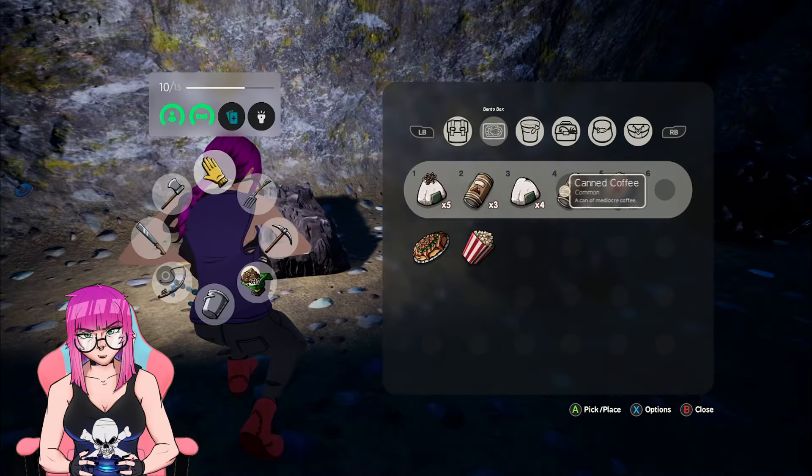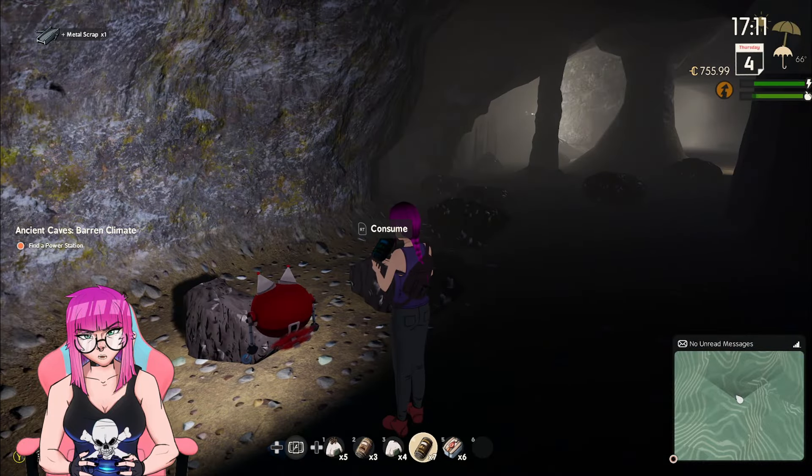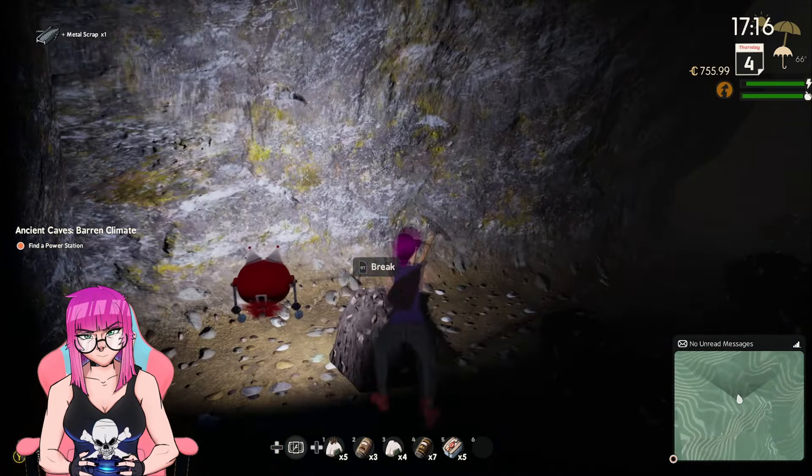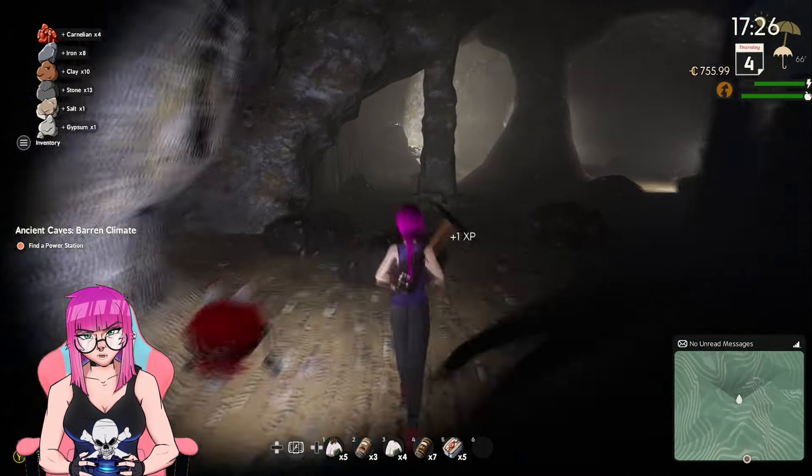Number eight: make sure you're keeping food stocked in your bento box. Items like coffee can help boost stamina and give you a buff that helps you keep gathering resources without running out of energy so quickly.